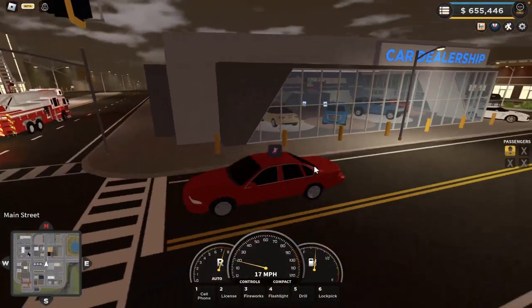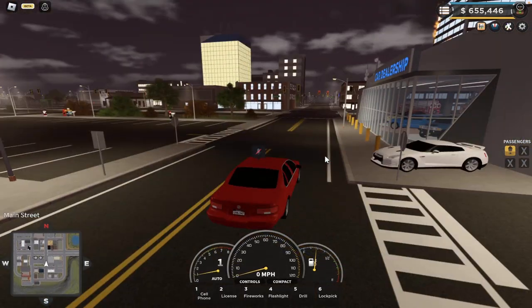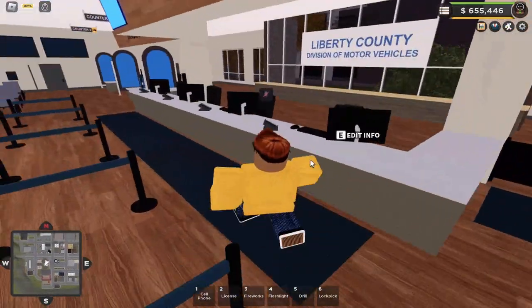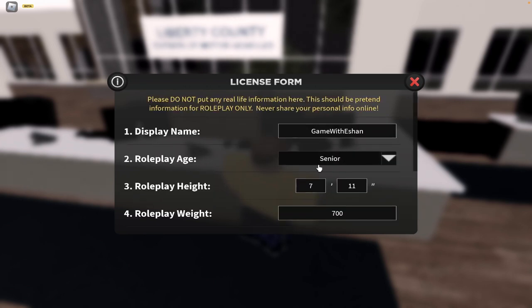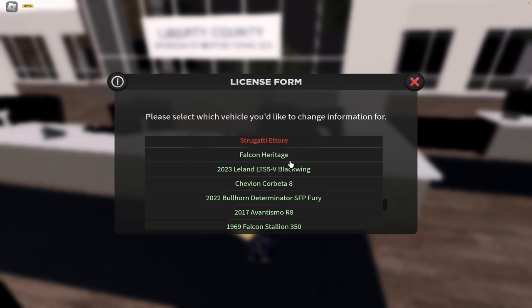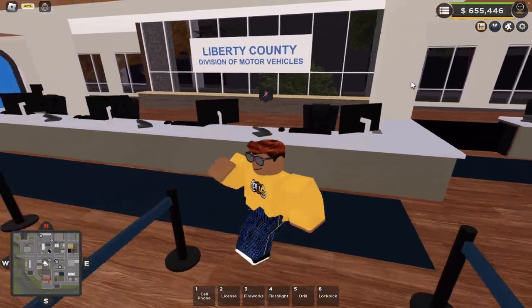The dealership is pretty much pointless — it's just for roleplay purposes. All the cars in here shuffle about so they might not be the same cars you're seeing. The DMV over here was a newer addition, but you can come in here and change a bunch of your stuff. If you click on edit info, you can edit your license and edit your vehicle. You can see your name, roleplay age, height, weight, and license status. And if you click on edit vehicle, you can change the registration status to expired and vehicle insurance to active or inactive.